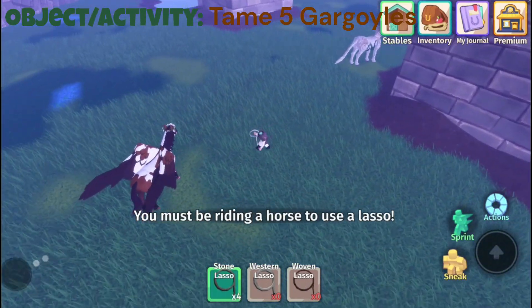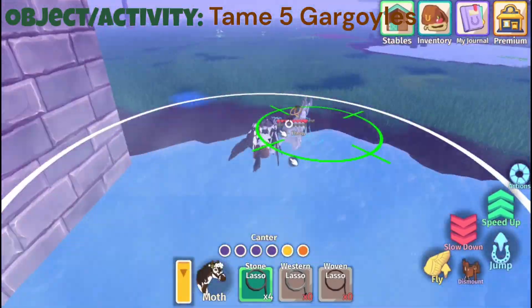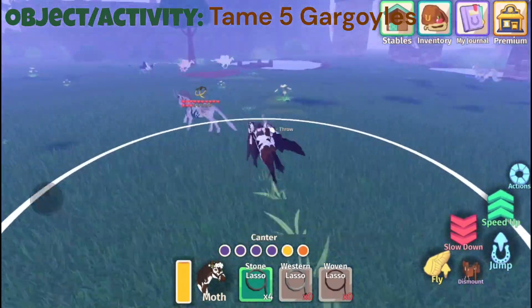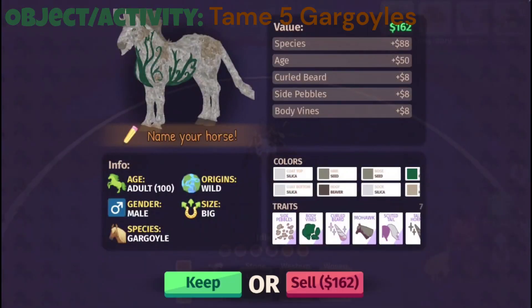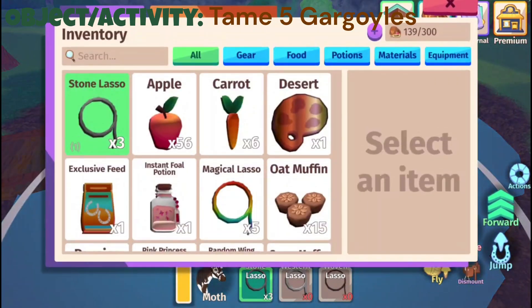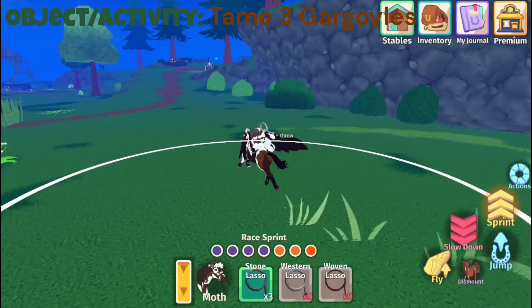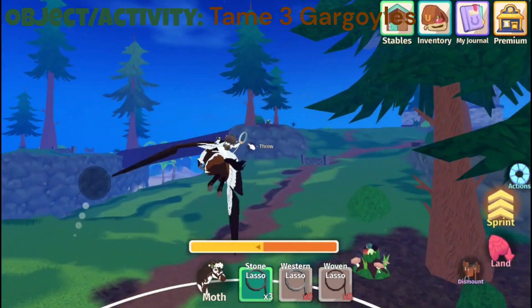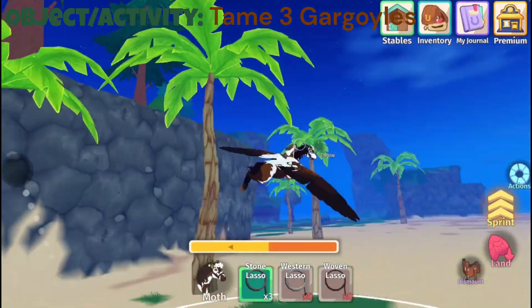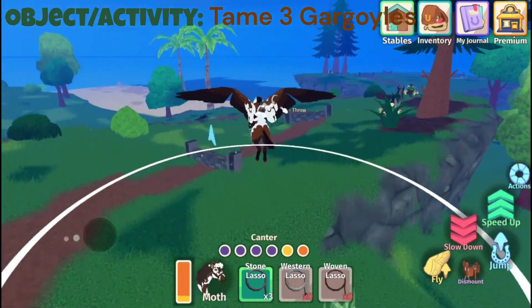Here's a gargoyle — we're going to get it! Let's check our journal. Yep, we do in fact have a gargoyle. Oh, it says tame three gargoyles now! Because that's what the update was. So it says tame three gargoyles. Obviously five is a lot, so maybe they noticed that five gargoyles is quite a lot and changed it, which is great.